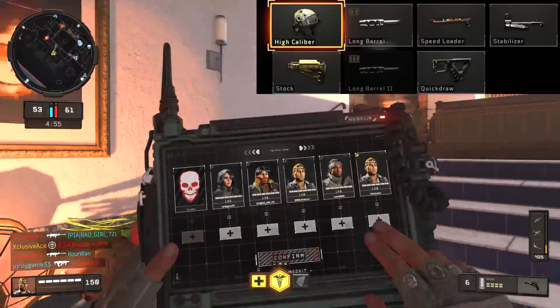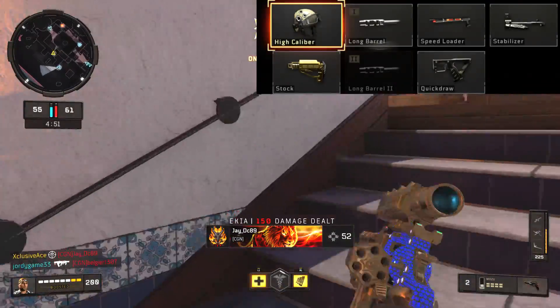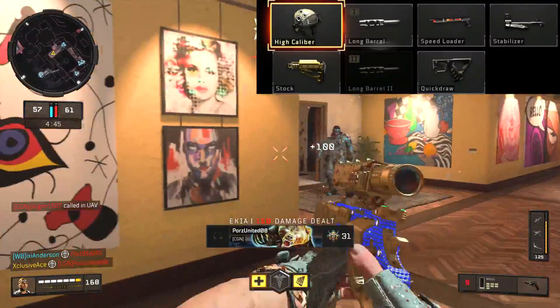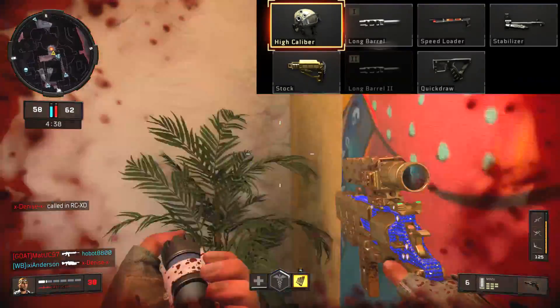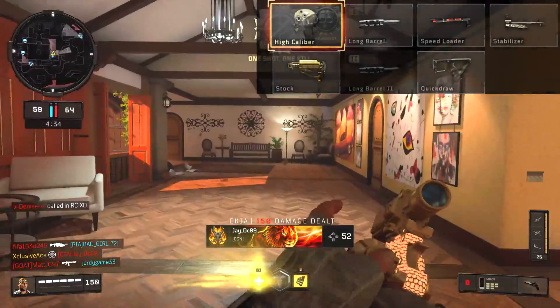Long barrel can be a very solid attachment in core modes because it increases all of your ranges by 66 percent, but like I said earlier I don't feel like it's necessary. I think the ranges are already solid and if you just keep yourself at close to mid-ranges you normally won't have too many problems. Something big I wanted to point out with Long Barrel 2 — I did some tests when the game first came out and Long Barrel 2, which is supposed to increase your muzzle velocity, did absolutely nothing.